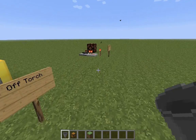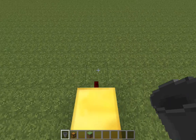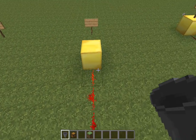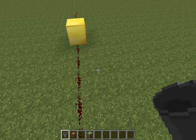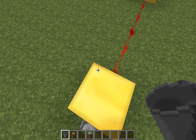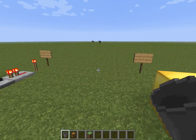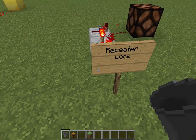This one is called the off torch. So if this one is powered, this is off. Because if I turn this off, it would be on. But if I turn this lever on, this torch would be off.